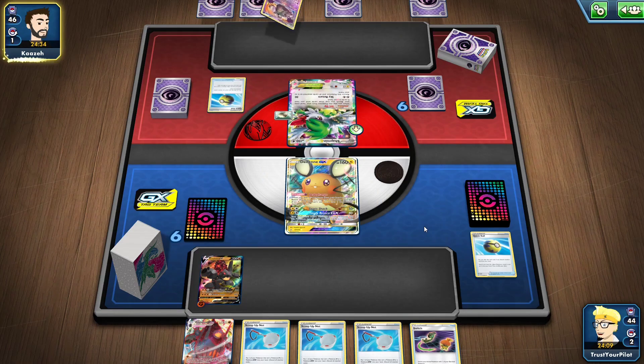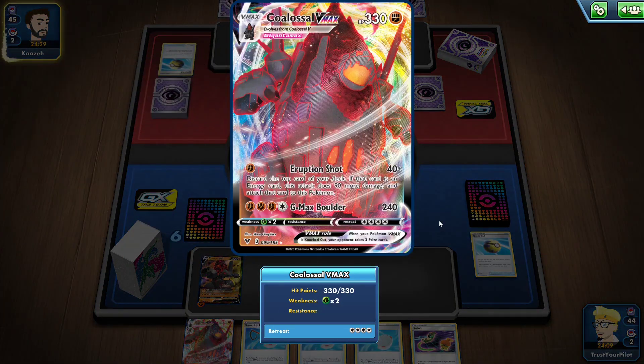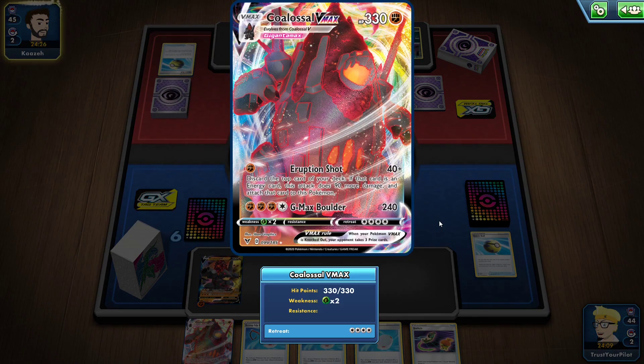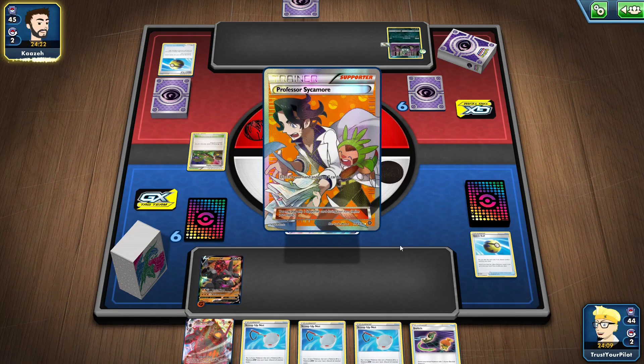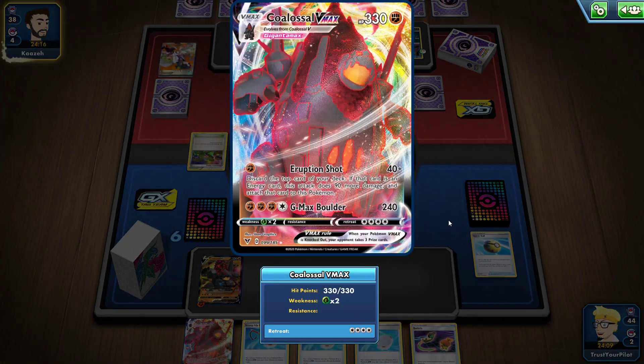These three Scoop Up Net — that's just kind of sad. Getting four energy on Colossal VMAX, I've found that even in Expanded, using GMAX Boulder is just not realistic. What is realistic is just using Eruption Shot over and over again.